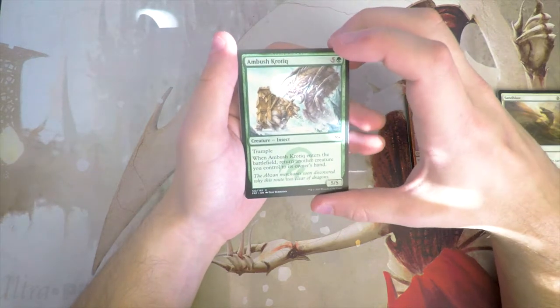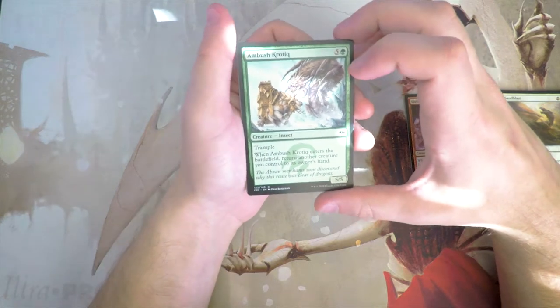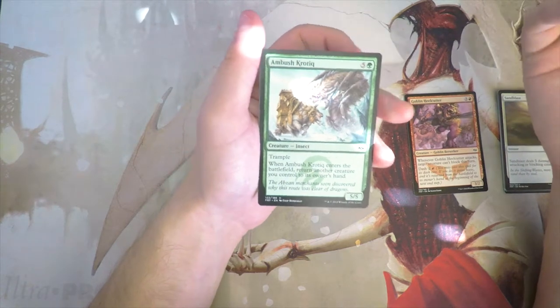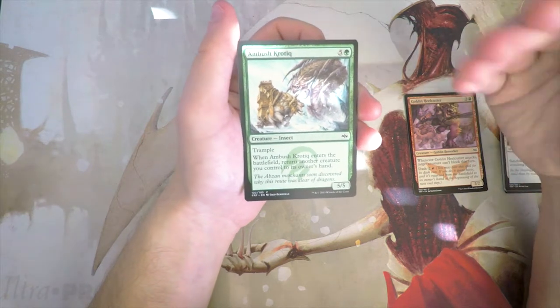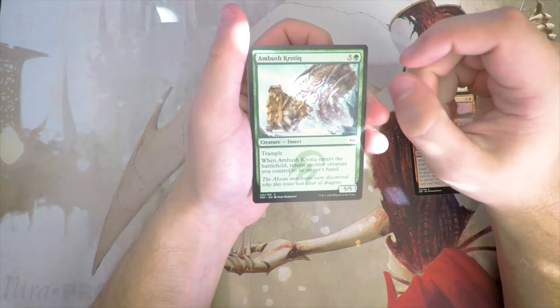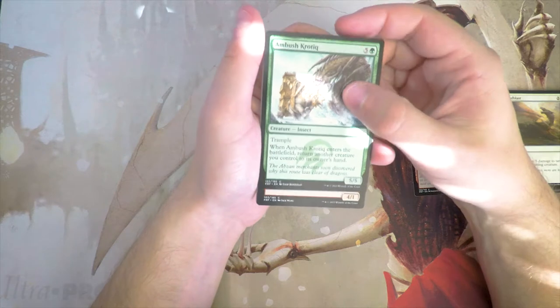Ambush Krotiq is a 5/5 with trample for five and a green. When it enters the battlefield, return another creature you control to its owner's hand — generally so you can exploit it, fitting the Temur theme. But I'm not a huge fan. It's a little understated, and bouncing something is most often a drawback.